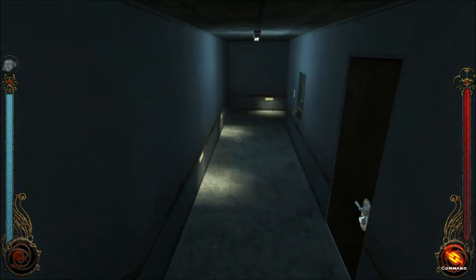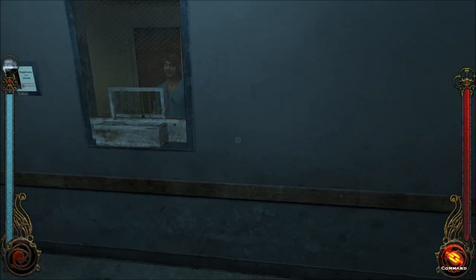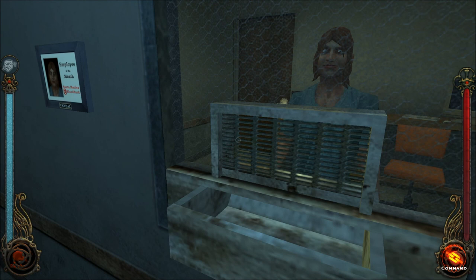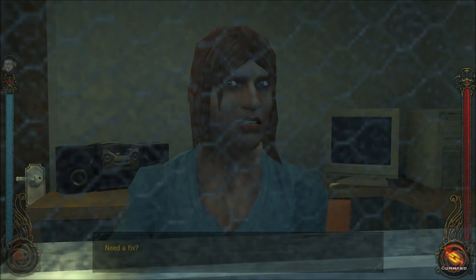If I get better at lockpicking by one, I can go back to the penthouse in the Empire Arms where the Russian mob was, and pick that maintenance lock. Unless there's a vent I missed - you can get through that way.